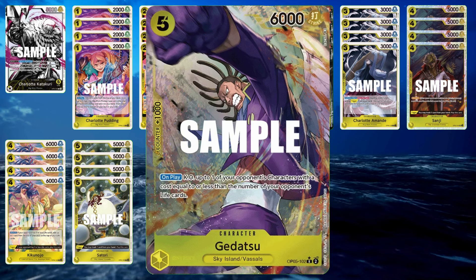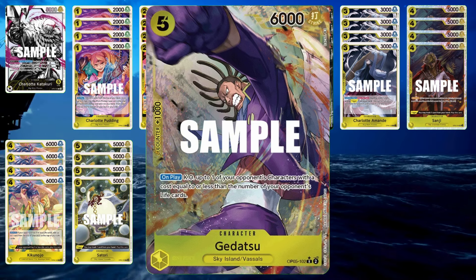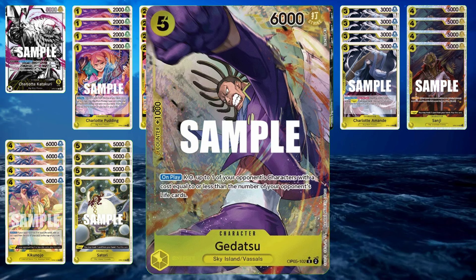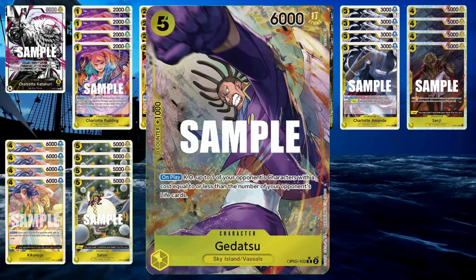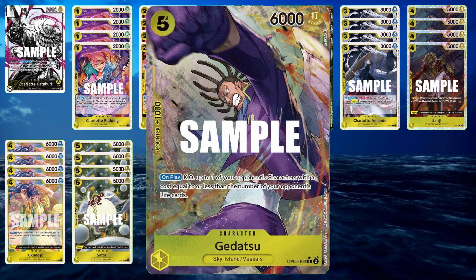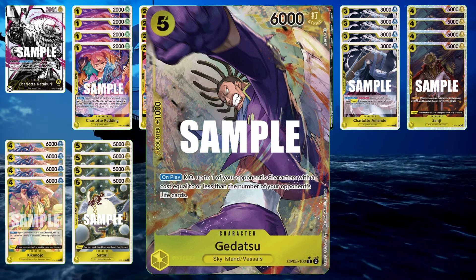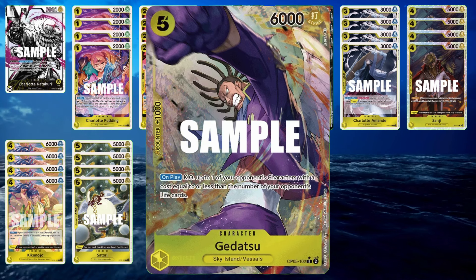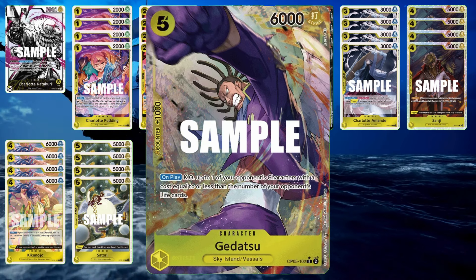We have Gidatsu — this is the alt art of him. He's really good. With him, you KO one of your opponent's characters on their board whose cost is equal to your opponent's life count. So if your opponent has 3 life cards and they have a 3-cost character, you can just pop it right to their trash, unless something is protecting it.